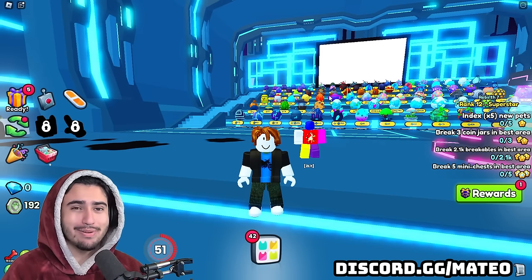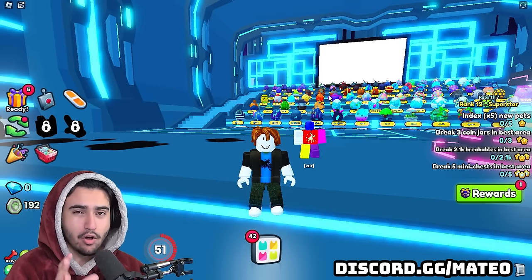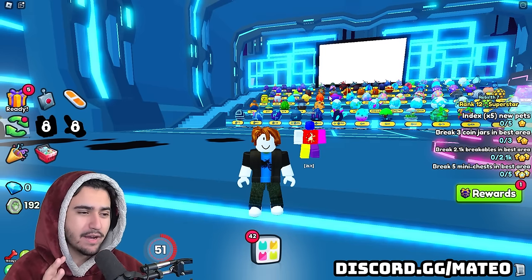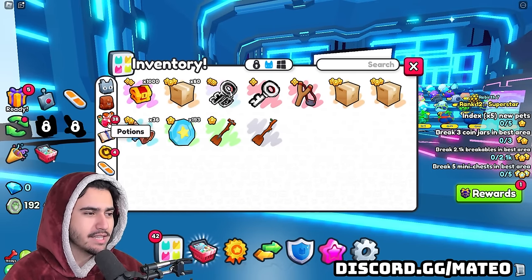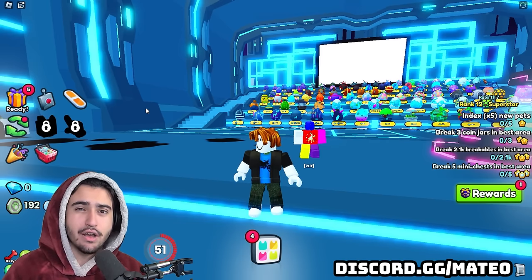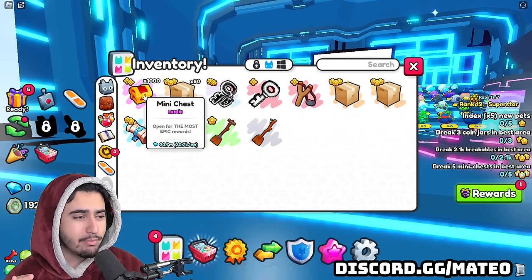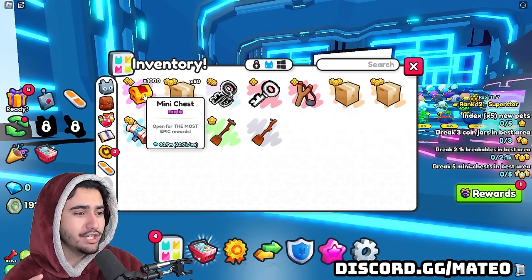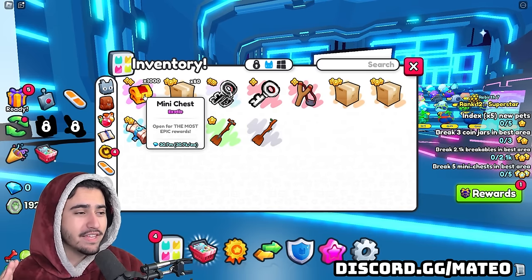Mini chests honestly don't drop anything too exciting, so we're not going to make a huge deal of this. We're going to start off with my alt account and open up the thousand mini chests. We have no diamonds, nothing in our inventory besides the thousand mini chests — no potions, no enchants — so everything we get should be an accurate representation for players with absolutely no gift mastery. The value of a thousand mini chests currently is 30.7 million, so we're looking to get at least that back.